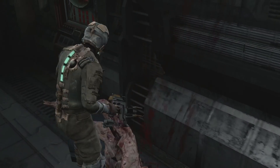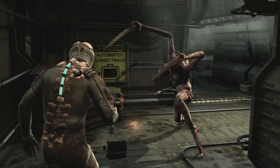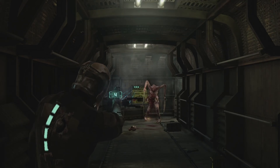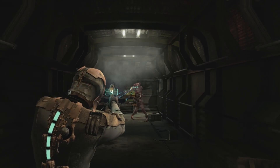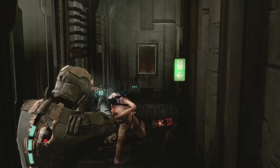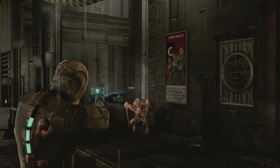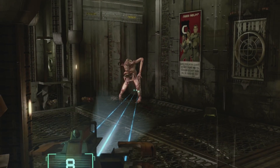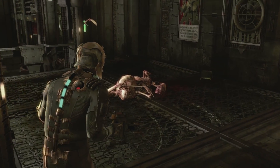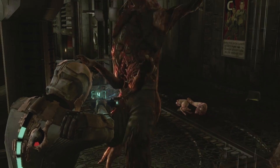The best way to deal with a slasher is to sever a few of its limbs, as decapitating them just kind of pisses them off. Take off both its arms and it'll die instantly, but as they're susceptible to charging at you, it often makes sense to take off a leg first to slow them down. You can take both legs off if you want — it won't always kill them, but it will leave you with a nice low target to stomp on.